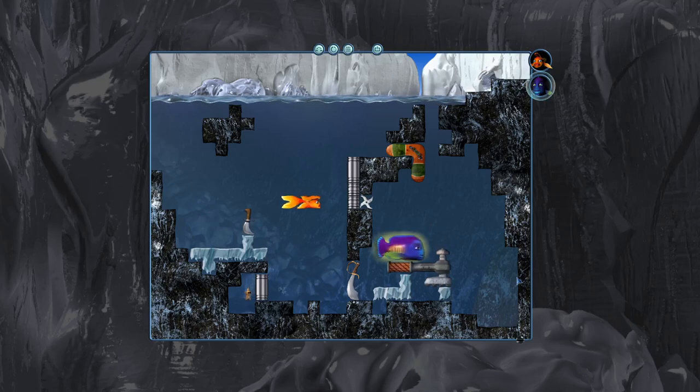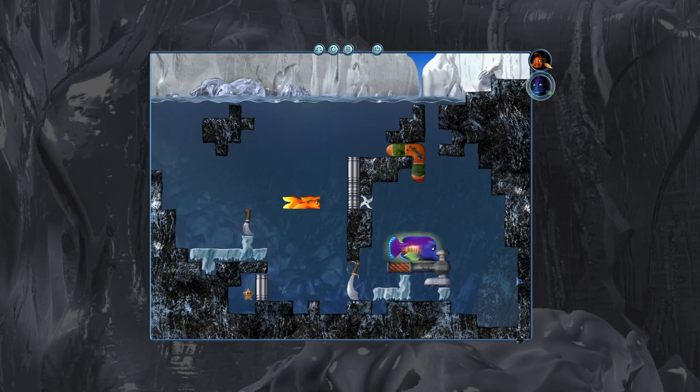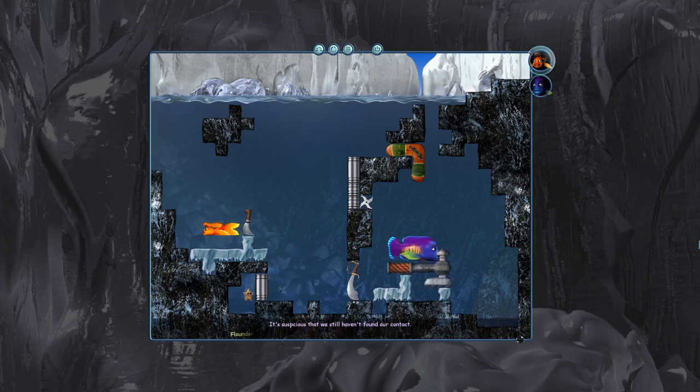So what's the deal with this ice here? It goes up. I can push this left. If the boomerang were... there's nothing I can do with the boomerang to help. What do I want to do here? It's suspicious that we still haven't found our contact. It sure is! Flounder, he was buried under tons of ice. I don't think anyone will ever find him.